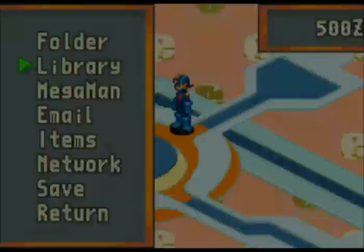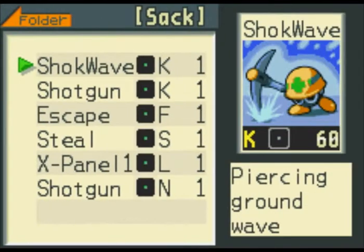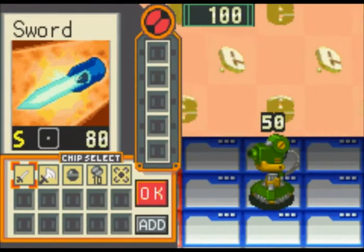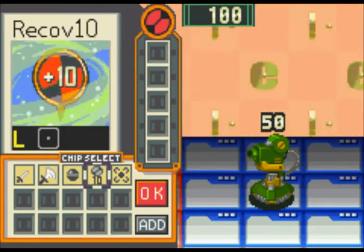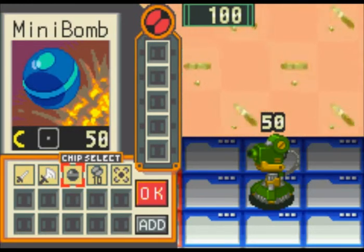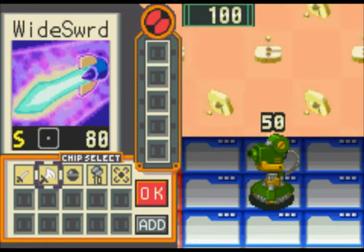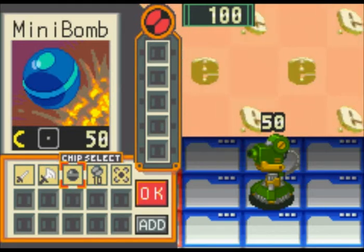We got another shockwave chip, so I'm going to grab that. We got two shockwaves, so I'm going to start replacing a shotgun because it offers the same thing. You don't have access to a lot of groundbreaking chips, and neither are your opponents. These chips are actually virus attack data that is converted for human use.